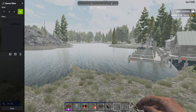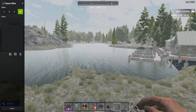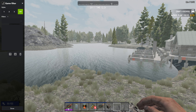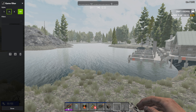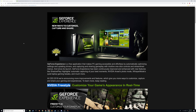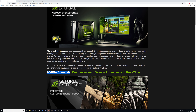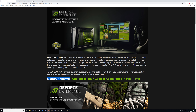Alright, so this is sort of what the game looks like right now at high noon. Now, if I hit Alt+F3, you can see that this interesting game filters thing pops up. Now this is from the GeForce Experience from NVIDIA and there's three different styles to choose from. You can change in real time the appearance of your game.